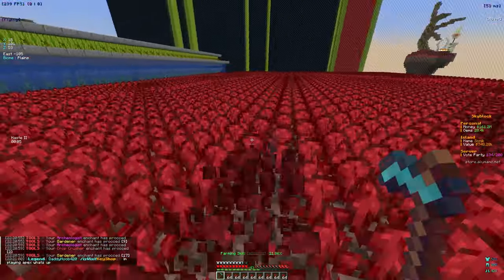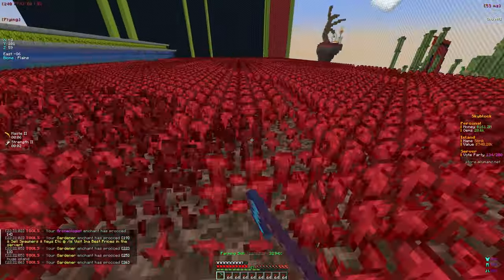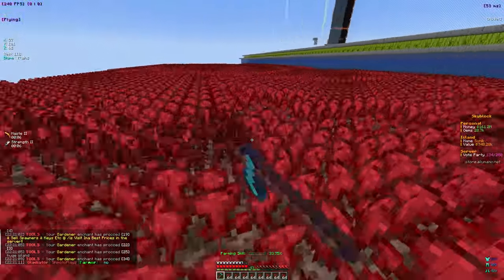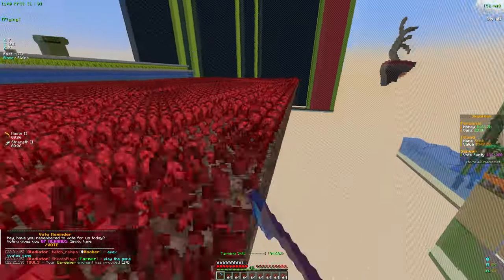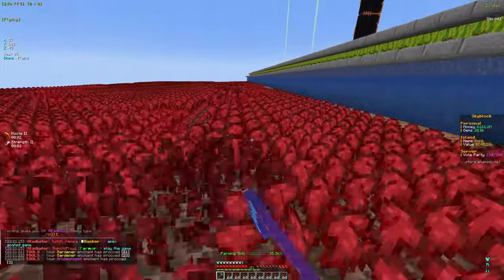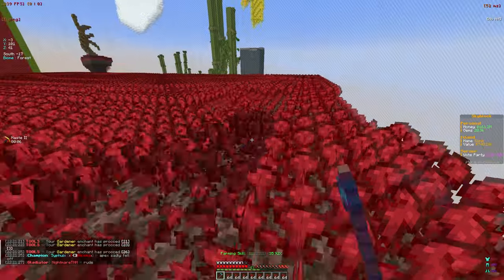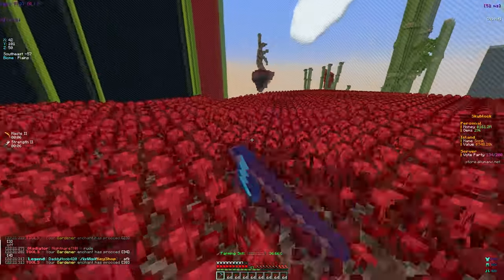I'm pretty sure they sell for lower than potatoes and stuff, but you just get an insane amount. Our archaeologist enchant, which gives us basically some more gems, is actually activating a lot here, so we're going to be getting more gems, which is pretty useful for our mob farms and stuff. I'm just going to go ahead and grind until we get a full inventory. I'm pretty sure nether wart is probably one of the fastest crops that grow, so you don't need a big farm because the nether wart grows back pretty fast.